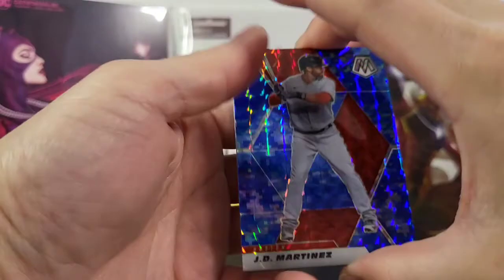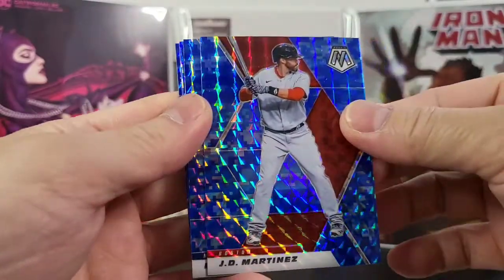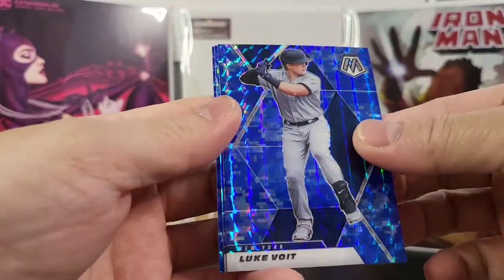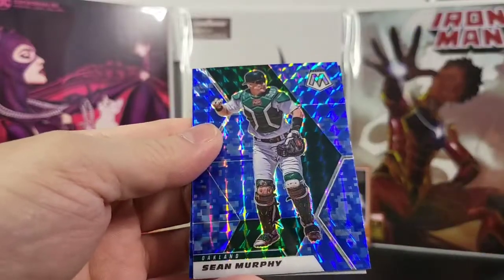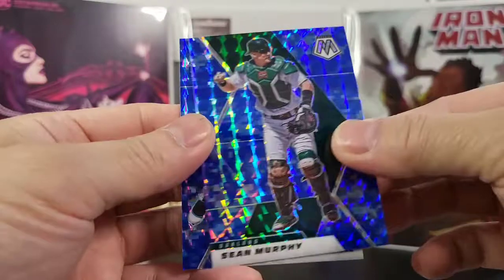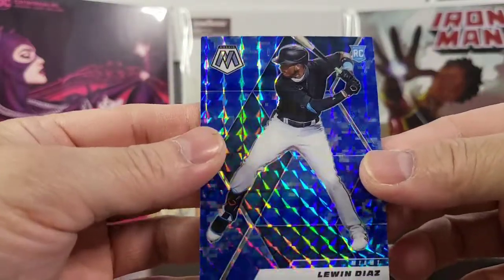These are cool blue parallels. This is J.D. Martinez — very nice. Got Luke Voigt. Very cool. Sean Murphy. And the last one is Lewin Diaz, rookie card.